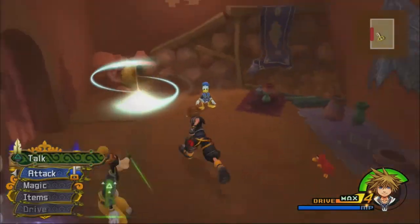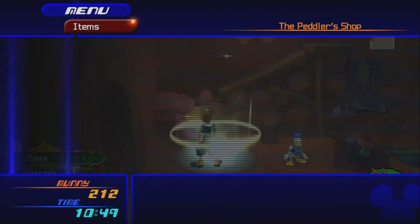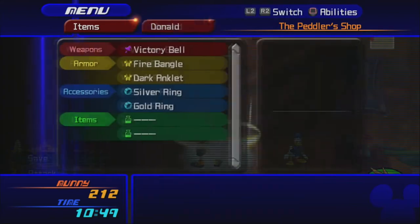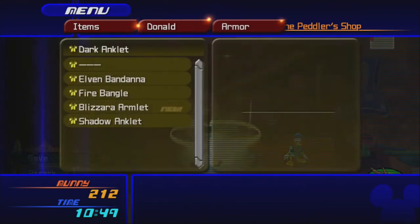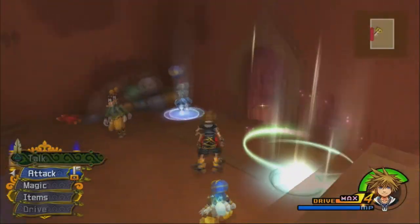No new synthesis materials. The Aegis Chain only gives plus two defense, so Donald, you can have it. That looks good.